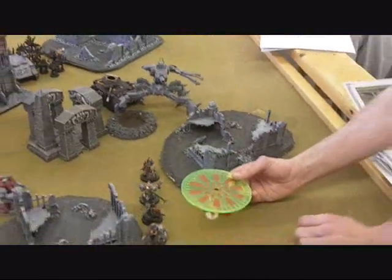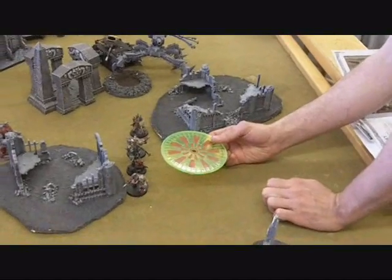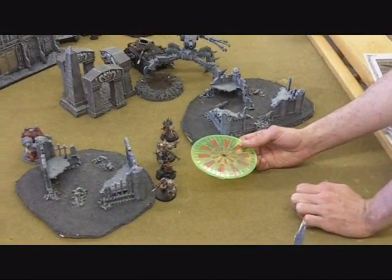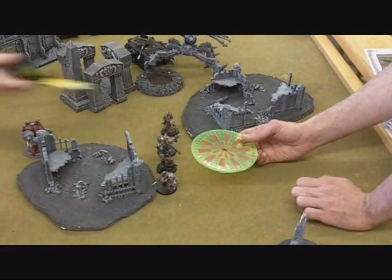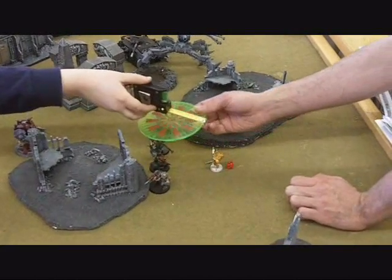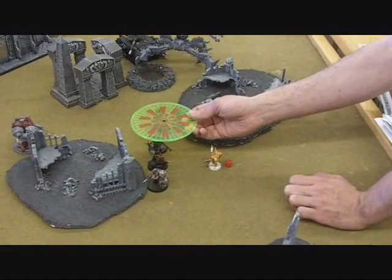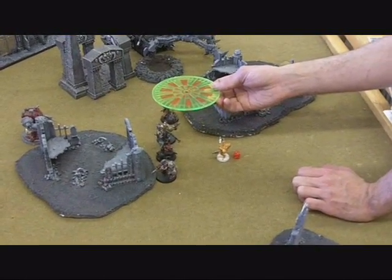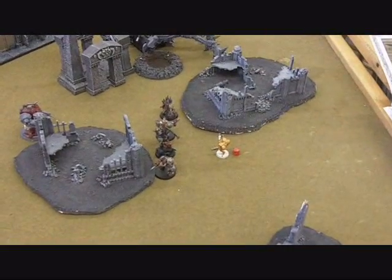The Defiler fires its blast — it's drifting! It hits some of its own troops. Three models are hit, with 2-plus saves required. The Defiler takes out two of its own guys! It's AP3, so one friendly model is lost.